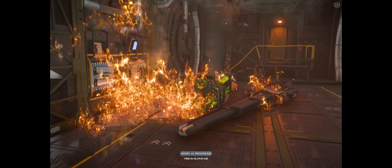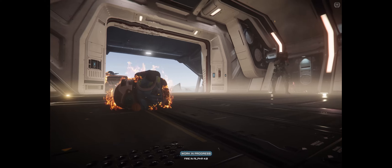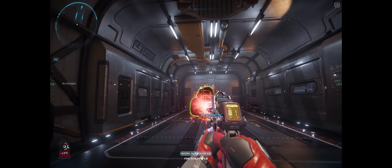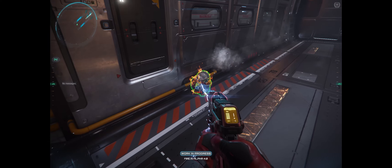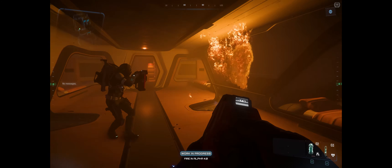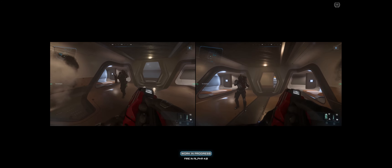Fires can and will ignite cargo and loose items on the floor of ships, but not the players themselves due to tech limitations. Fire will still hurt and kill players, but we won't see friends running around like human bonfires anytime soon. Players can take a burning object from one ship onto another to set fire to that ship as well. The devs mentioned the difficulty of making the fire systems work with Star Citizen's networking, as players fighting fires need to see the same thing at the same time.